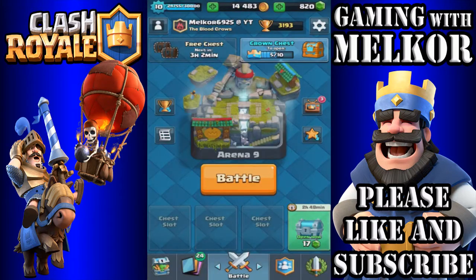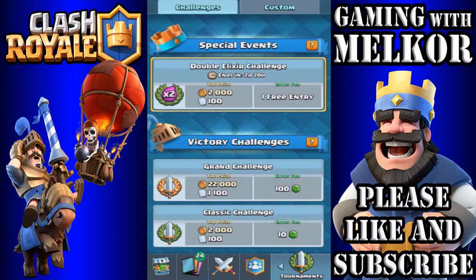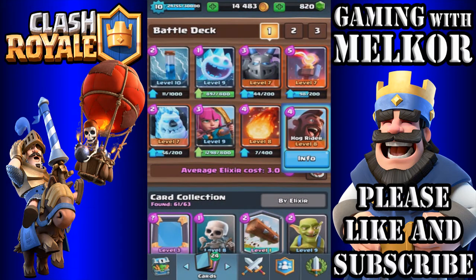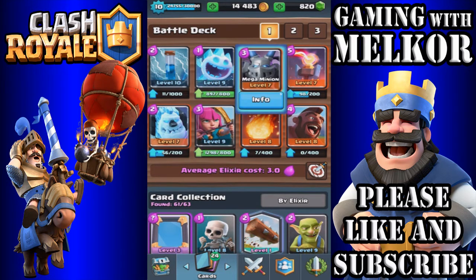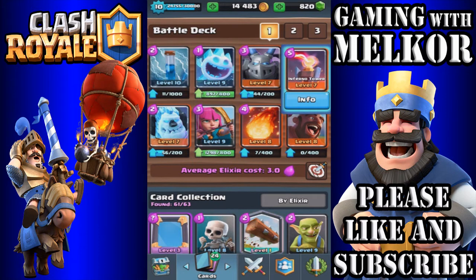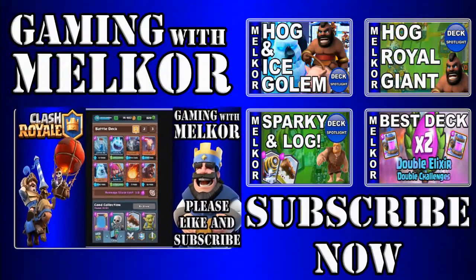That's how good this deck is — I absolutely love it, probably my favorite deck right now for legendary arena and in the challenges, including the double elixir challenge coming shortly. So guys, the deck is: hog rider, ice golem, archers, mega minion, backed up with ice spirit, fireball, zap spell, and the inferno tower on defense. If you like what you see, comment below, hit that subscribe button, and I'll see you gamers next time — take care!